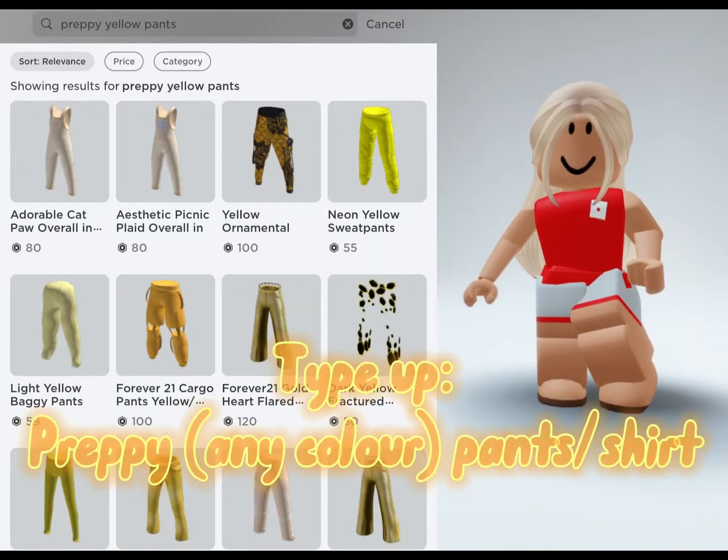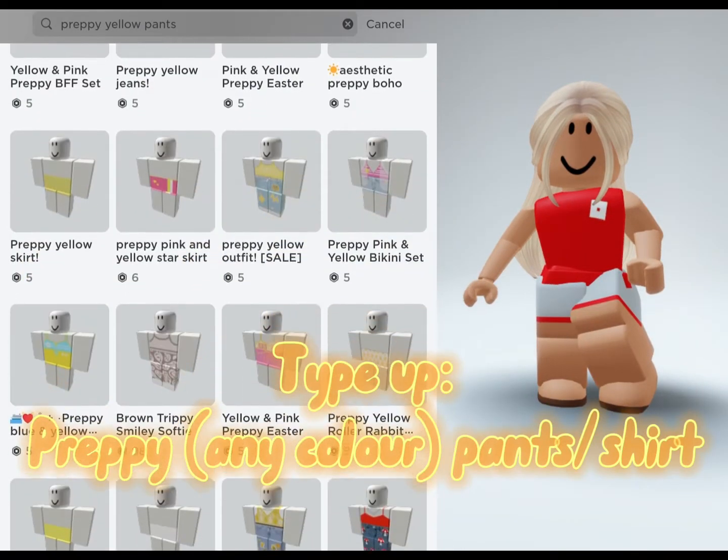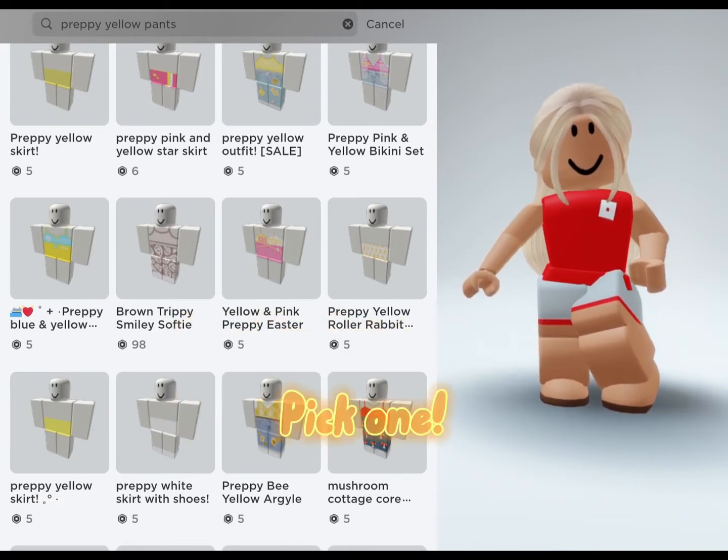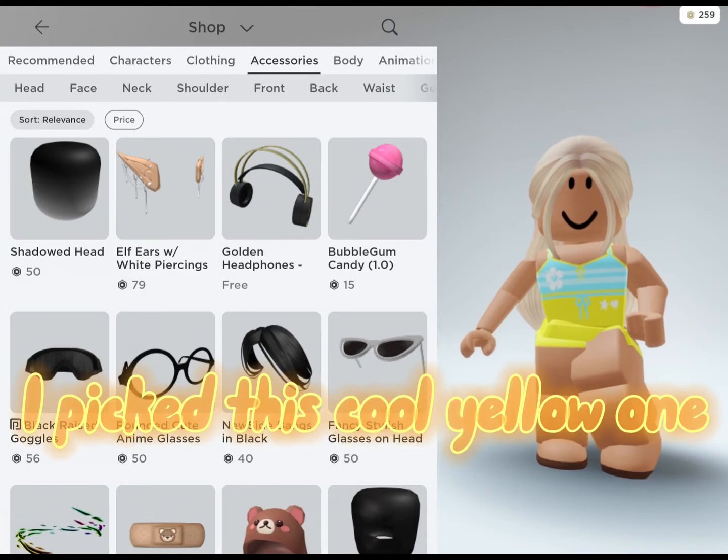Type up 'preppy' for any color pants or shirt. Scroll a bit to get to classic pants or shirts and pick one. I picked this cool yellow one.